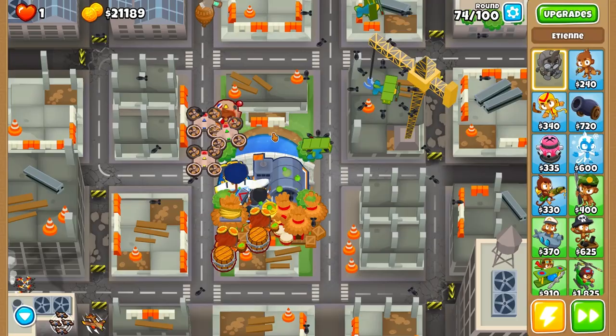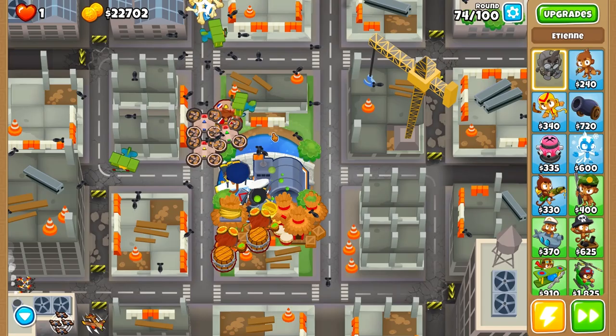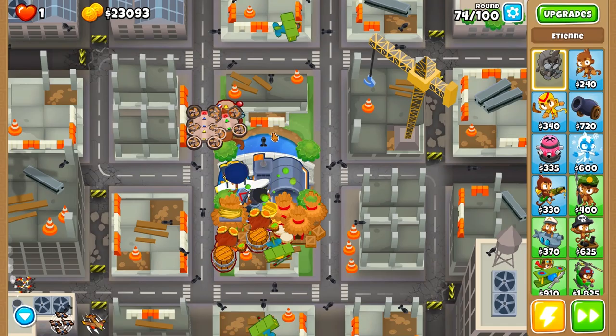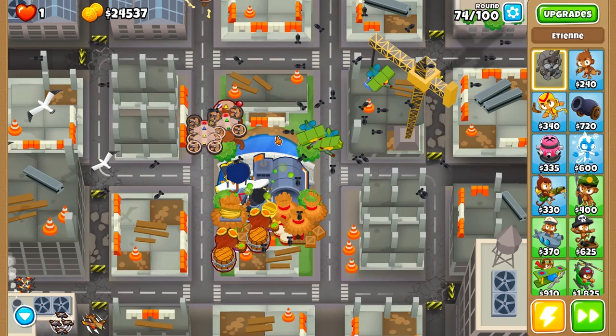Still, the UCAV ability is pretty strong. It helps you on rounds 96, 98, and 95 when you are destroying DDTs. This hero is so convenient. For me, the most important thing about a hero is that it must be convenient to play. If the hero is convenient, then it's easy and you want to play with it — and it's pretty strong.